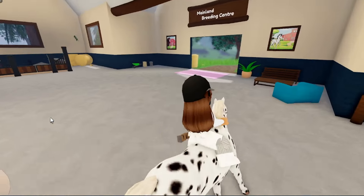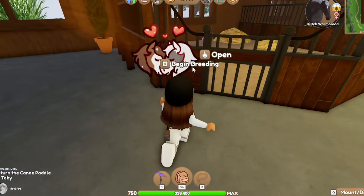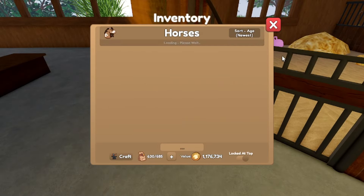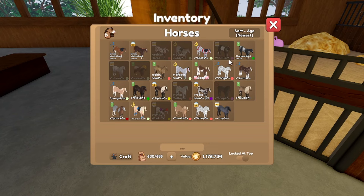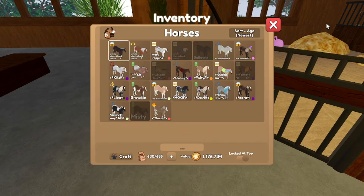I'm actually going to go to the braiding center so I don't have a cooldown — I kind of forgot about that. I have five Dutch warmbloods that I can braid with today, so we're going to pick this guy and see what we can get.